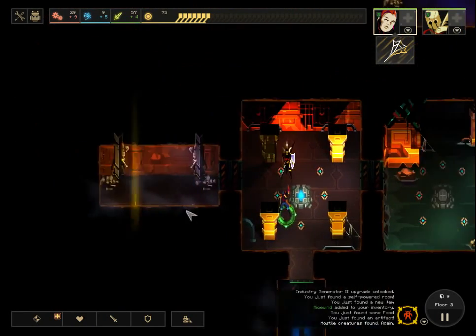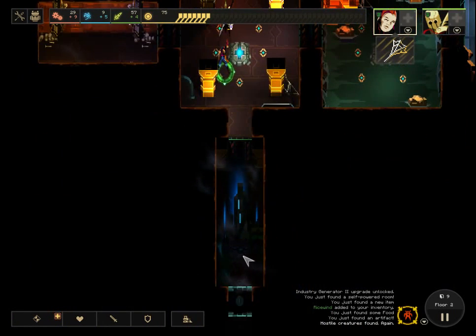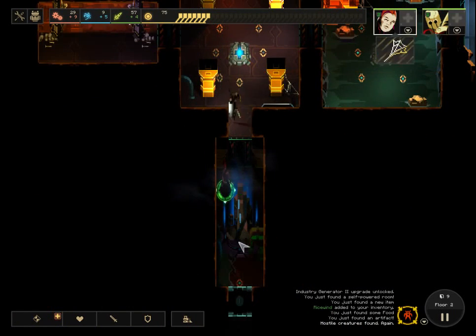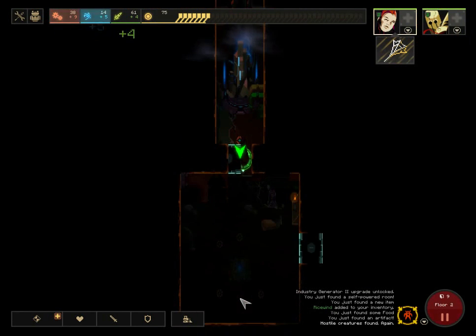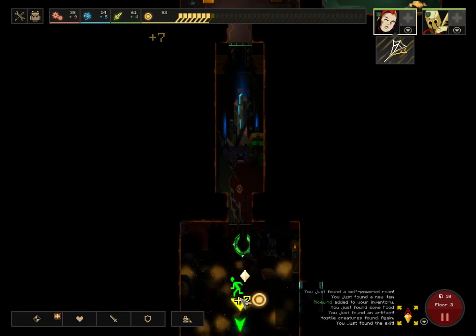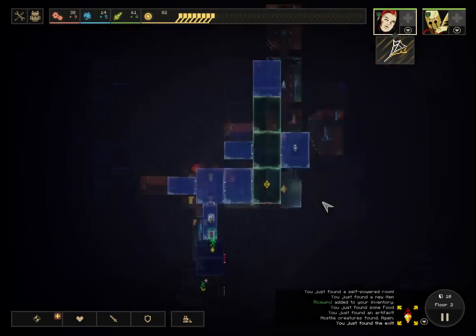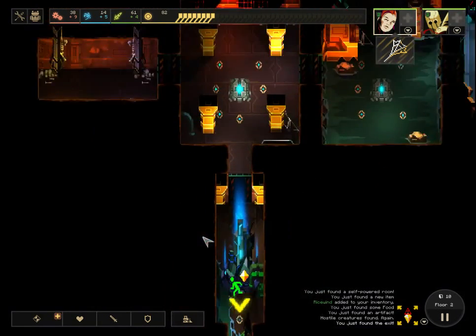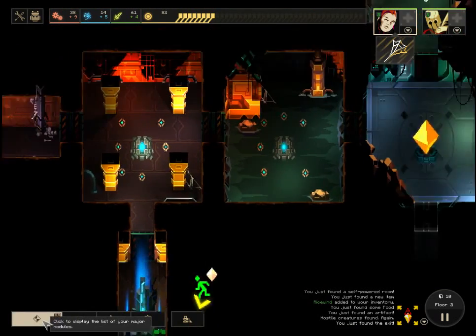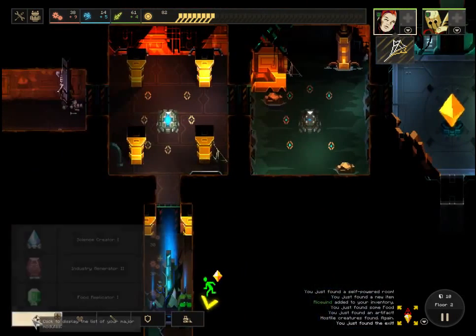What I'm doing is keeping all these rooms powered to prevent enemies from spawning, but I also have to do it in such a way that I can properly defend. Going to place the food down. We found the exit — that's good — but we still have rooms to explore, which is not good. At this point, since I found the exit, it doesn't make sense to put a food replicator down.